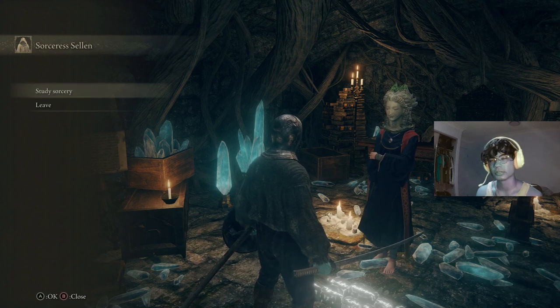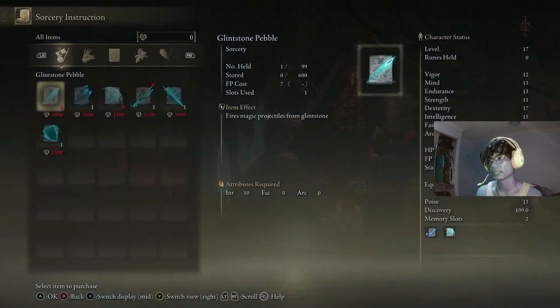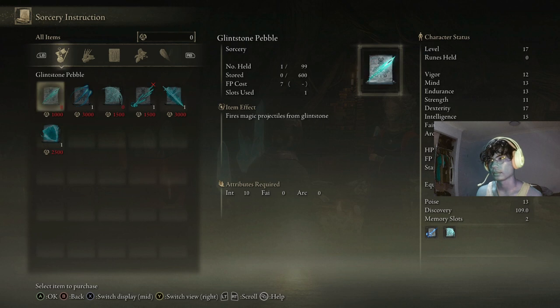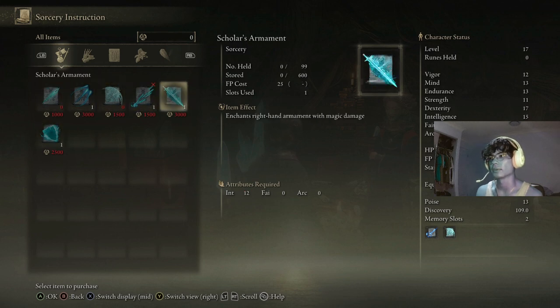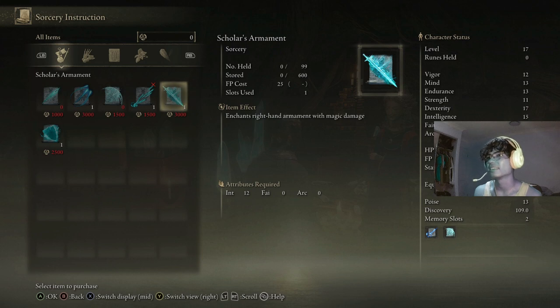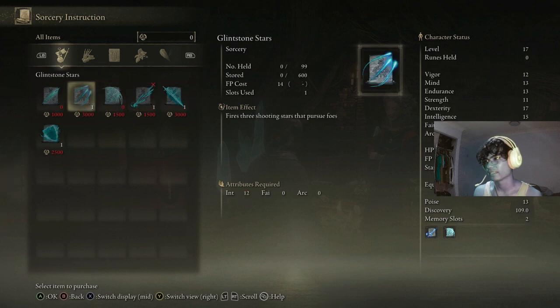Her name is Sorcerer Sellen, and she lets you study sorceries from her after spending runes — that's what they're called in this game, not souls. She sells them here, and you can buy these sorceries for runes. And that's where you find them — easy sorceries at the start of the game.